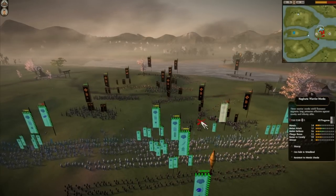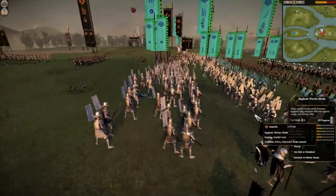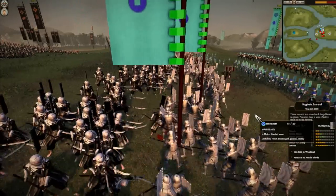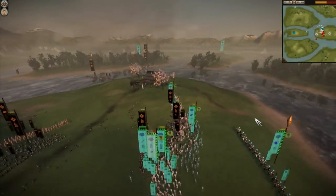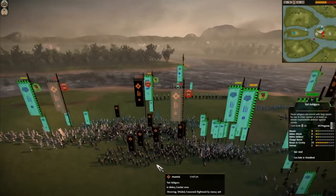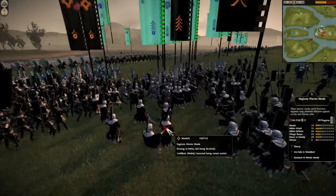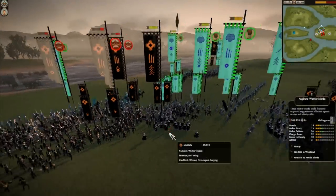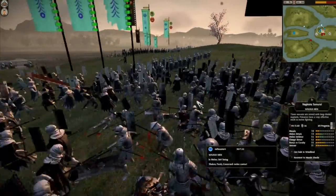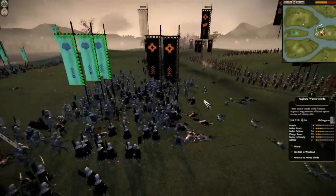I'm pulling back my Matchlock Ashigaru and moving forward with my Naginata Samurai — my Walrus Men — who will defend as best they could. Right now there's a huge battle going on. My Matchlock Ashigaru is still firing at his guys and my guys are actually breaking through. One War Cry was dropped to lower his morale significantly. My Walrus Men are pushing through his guys. He sends forward Naginata Warrior Monks to try and stop my push. My Nodachi was even able to break through and destroy a lot of his guys. With their increased charge and attack, it should be a no-brainer that they would be the key to winning this battle.